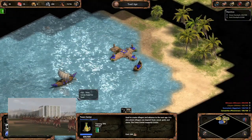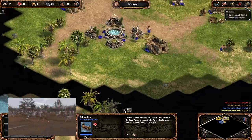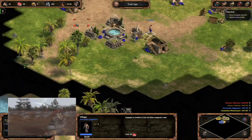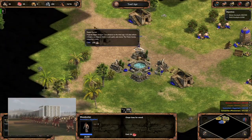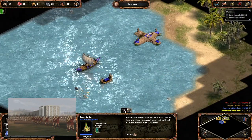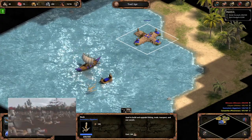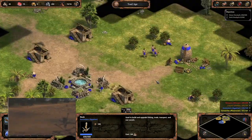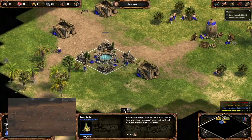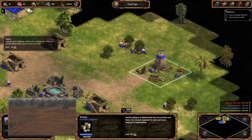In prehistory, people bartered with other groups for food and useful necessities. Later, when small farming communities appeared in Egypt, trade increased in importance and people travelled far to acquire rare goods and tools that they could not find in their hometowns. Evidence of trade between Egypt, Mesopotamia, and even the Indus Valley of India has been dated to as early as 3000 BC.